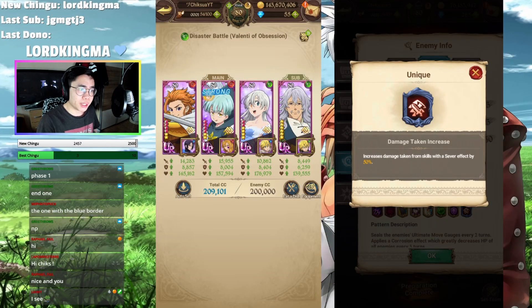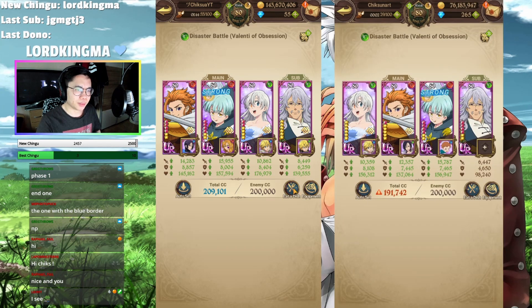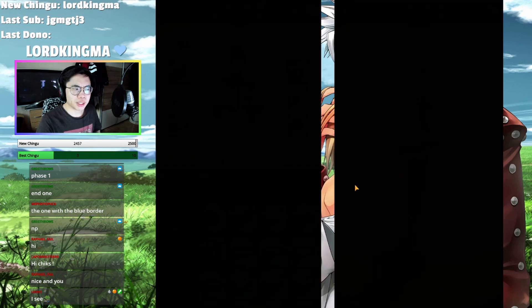So guys, those are going to be the teams on both sides and Liz is here to rush the ult super easy. And if you guys don't know, Valenti takes more damage based on sever cards and both of those units have a sever ult, so they will easily clear the boss without any issue.